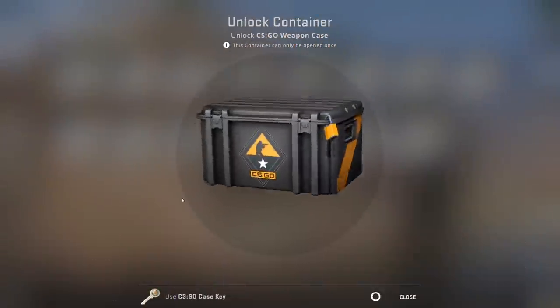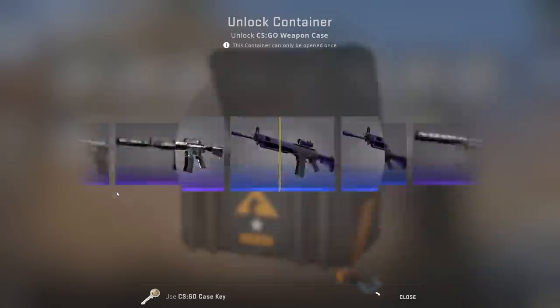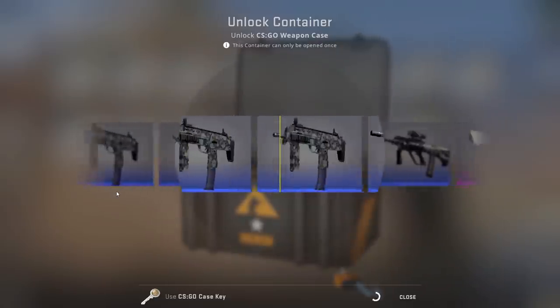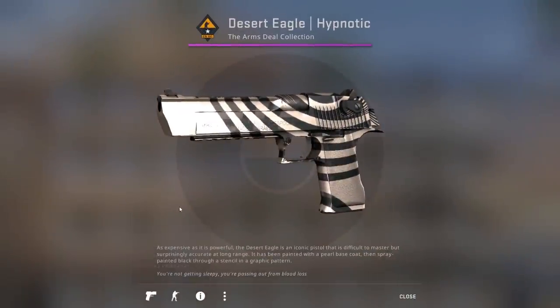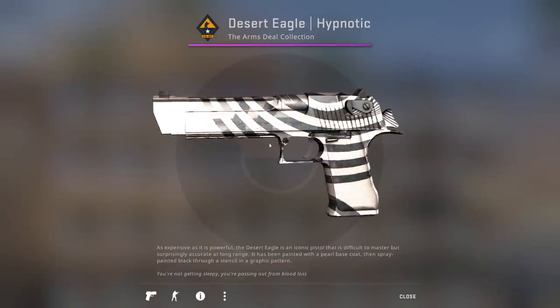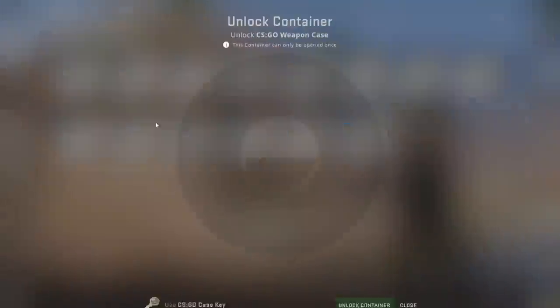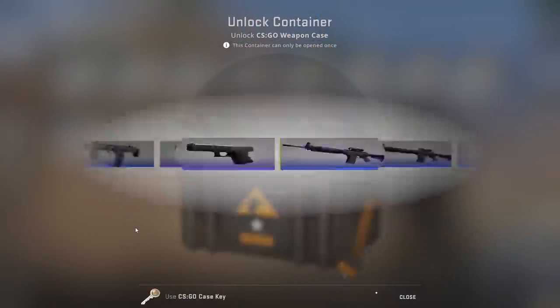Oh look, that's a bone skin right there. I gotta have that one. It's all just skulls. Look at that — stat track. Could have been a knife already. I like this deagle skin. That's actually a dope deagle. I like the pattern where the circle's in the middle.